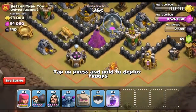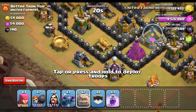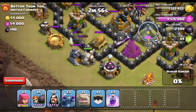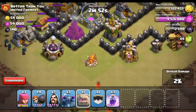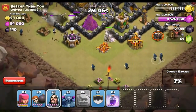First we are going to want to wall break our way into this section. Let's go ahead and drop a golem right here, two wall breakers right there, one more, drop some wizards behind that guy, drop another golem right there, and let's go ahead and drop some wizards behind him.